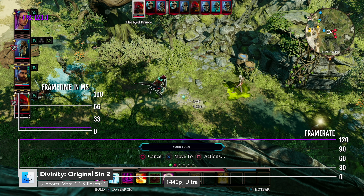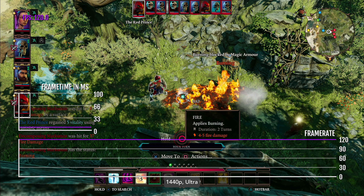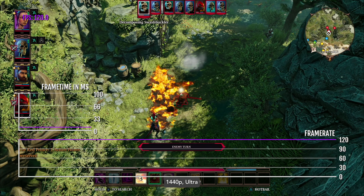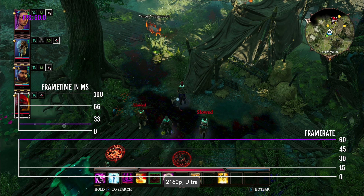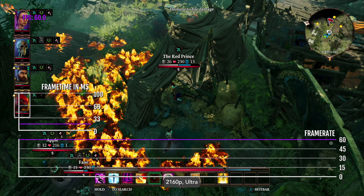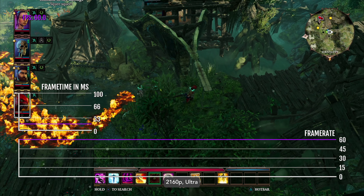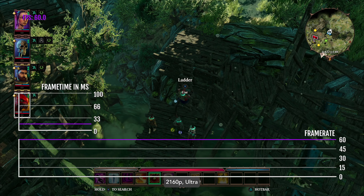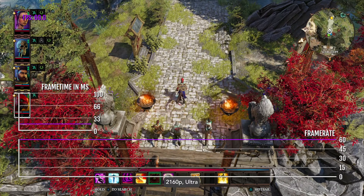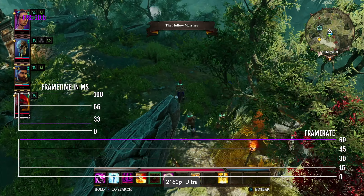Divinity Original Sin 2 still remains one of the top RPGs on Mac today. At 1440p Ultra, it receives 120 FPS, though the FPS can drop during challenging scenes such as combat. At 4K Ultra, it's a mostly locked 60 FPS — the game looks simply gorgeous at this high resolution. Alvarels told me they don't plan to update the port for the ARM64 architecture, because it already runs fine under Rosetta 2 and it would be a waste of resources since Rosetta 2 isn't disappearing anytime soon.